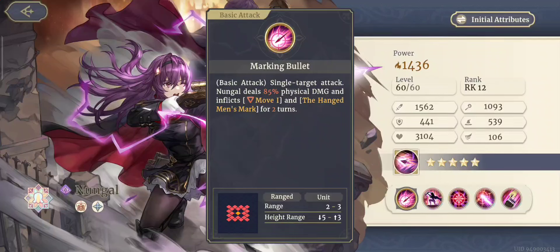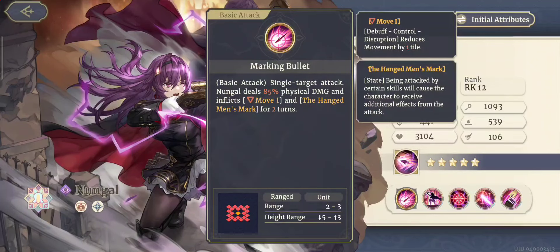Marking Bullet is a single-target attack. Nungle deals 85% physical damage and inflicts Move 1 and the Hanged Men's Mark. Move 1 means being attacked by a certain skill causes the character to receive additional effects from that attack. Move 1 reduces movement by one tile. These are good debuffs — so we have an attacker, physical DPS, and debuffer all in one.